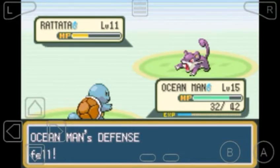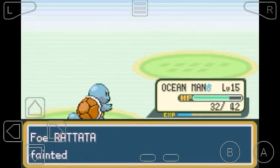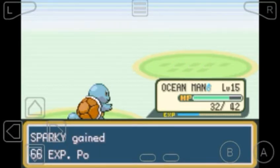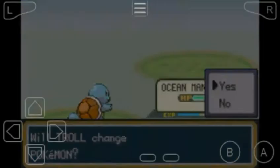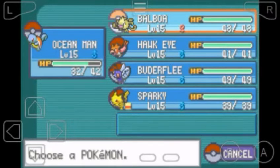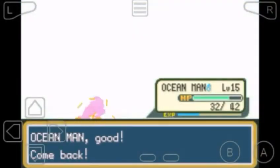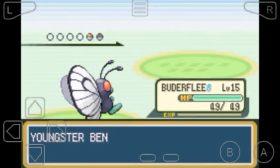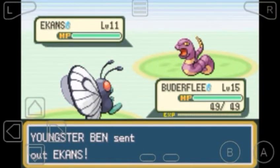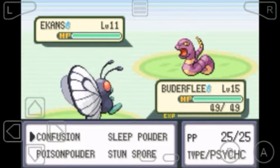Just taking down this Rattata and calling it good. By the end of this we're going to be at the end of the whole route and ready to go to Mount Moon. I think next episode we're just going to tackle all of Mount Moon and get ready to do stuff in the next town.